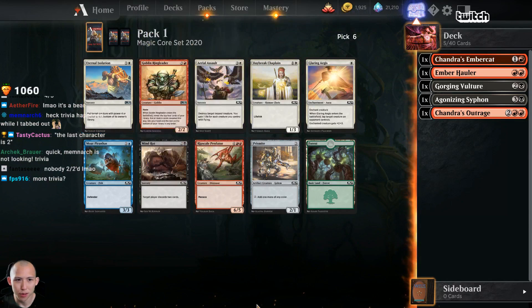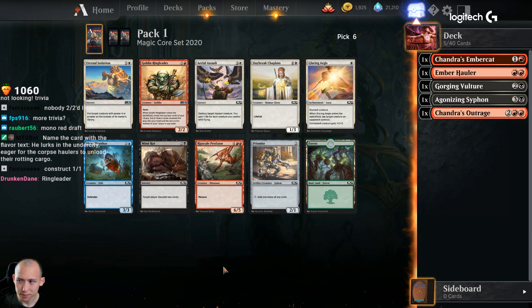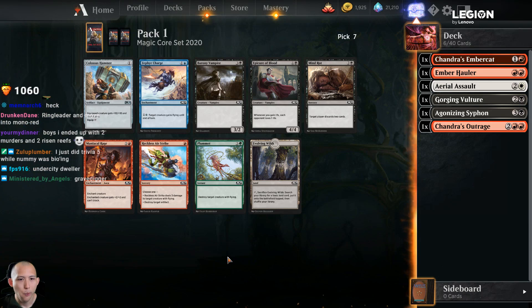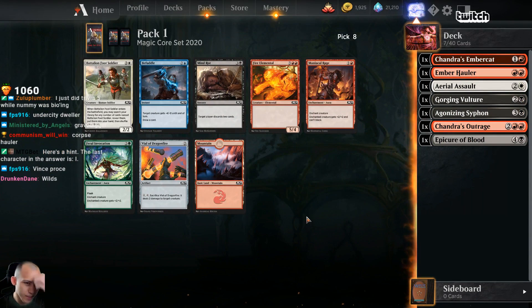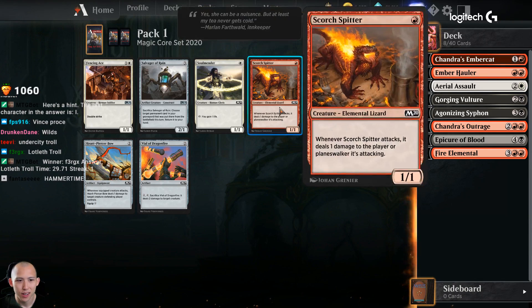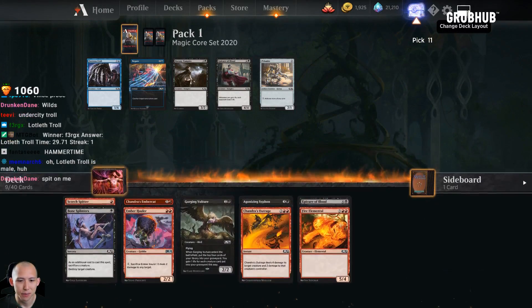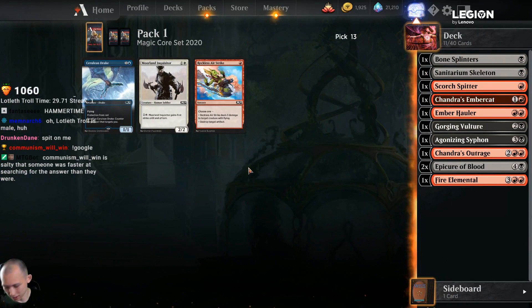This pack kind of sucks. We do have some white removal here though, but both of it is conditional removal. I do think they're better than taking any of the red or black cards. Epicure over evolving wilds. Fire elemental is fine but not amazing. I'll take the spitter. Bone splinters - nice. Maybe look to do some red-black here. Skeleton's great with that bone splinters pickup.